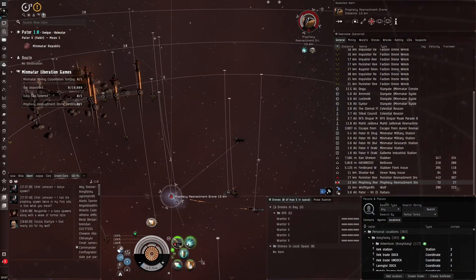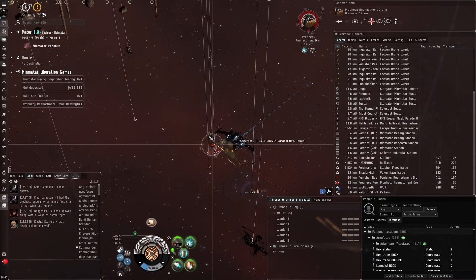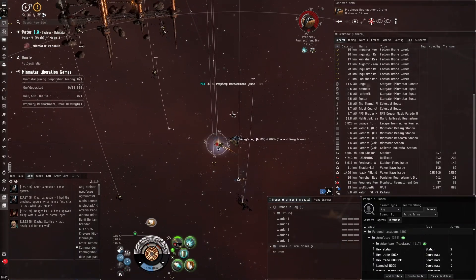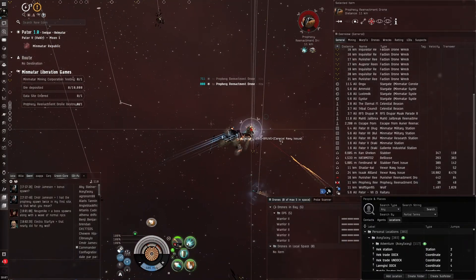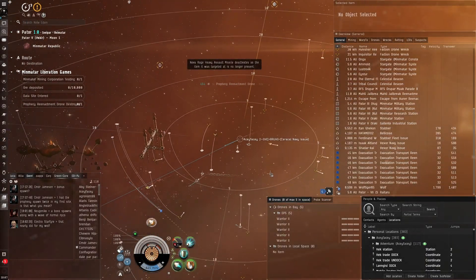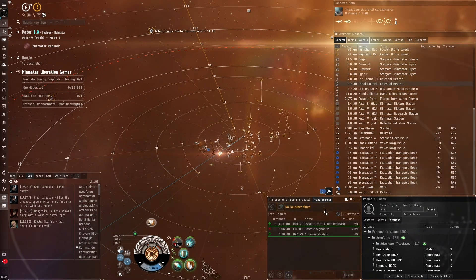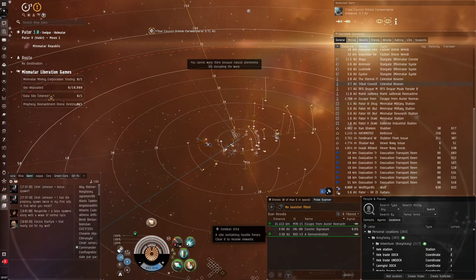Oh, I don't think so — he's already been hammered by all these people. There's a Stabber Fleet Issue and Bellicose on grid. Unfortunately, we just came in right when the site despawned. There's another one nearby — oh wait, no, it's not.